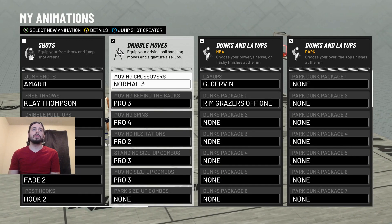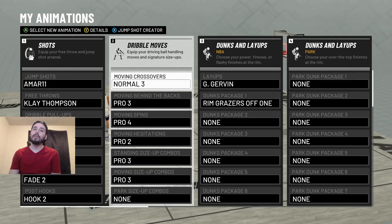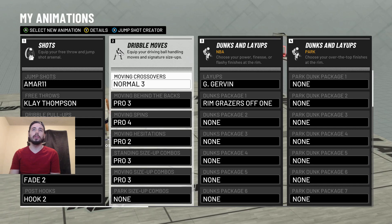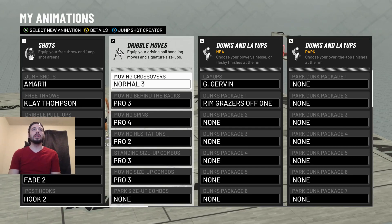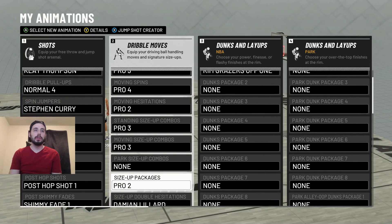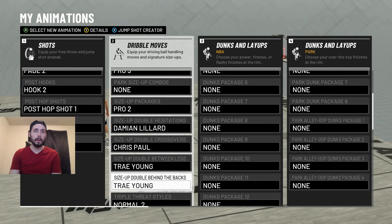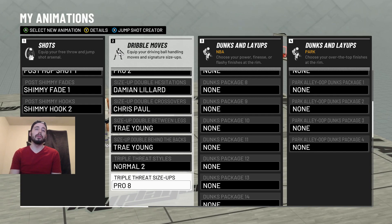Here are all of my dribble moves — I'm gonna scroll down here in a moment, you can pause it if you need to. Leave me a comment and let me know if you have a dribble move that you think is better. I use: Moving Crossover 3, Moving Behind the Back Pro 3, Moving Spin Pro 4, Moving Hesitation Pro 2, Standing Size Up Combo Pro 3, Moving Size Up Combo Pro 3, Size Up Package Pro 2, Size Up Double Hesitation Damian Lillard, Size Up Double Crossover Chris Paul, Size Up Between the Legs Trae Young, Size Up Double Behind the Back Trae Young, Triple Threat Style Normal 2, and Triple Threat Style Size Up Pro 8. If you don't equip them exactly like this, some of the moves I show you may not work properly.